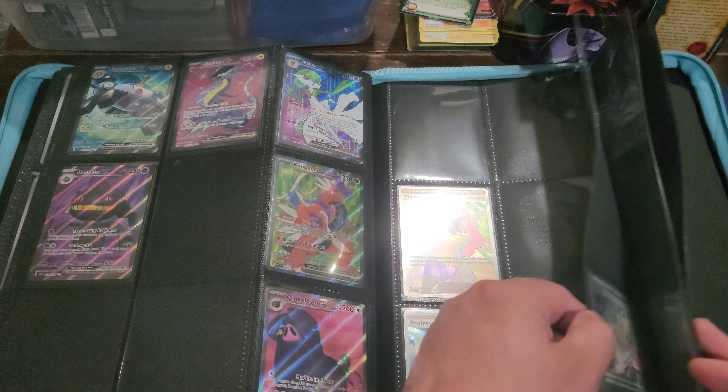All right, fire energy there. Next pack here — I'm pretty excited for the new set, it's called Paldea Evolved. They announced even the third set too — it's crazy how they're announcing all these sets already. Grogunk, Tinkatink, Curlia, Cacturn, Broom, and — oh! A Rayquaza! Already got that one but that's cool still. We'll set that in the back there — rare card, energy, and code card.